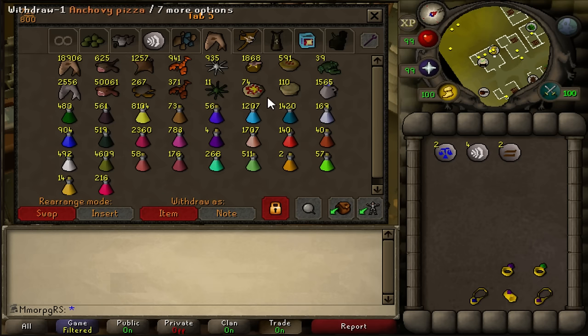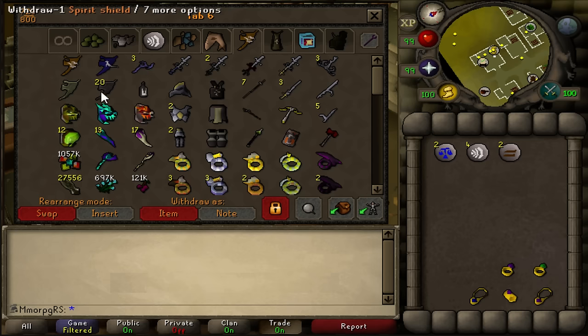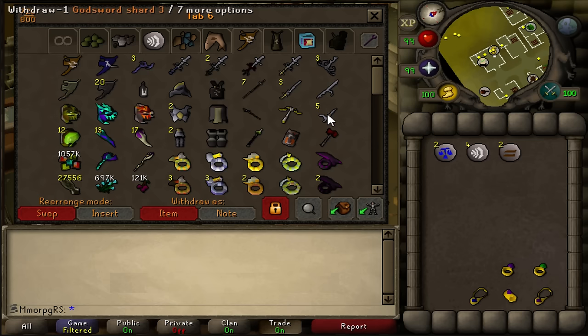Now last year I said this tab was called the PogChamp tab and it definitely still is. It is looking very different to last year — a lot more stuff this year. Including some more Corp drops. I think last year I said I'd be happy if I got a holy elixir or a blessed spirit shield, and now we are sitting here with four spectral sigils, one arcane, and the blessed spirit shield — ready to claim the Elixir. The Elixir is one of the last items we need, so we are attempting to kill Corp right now.